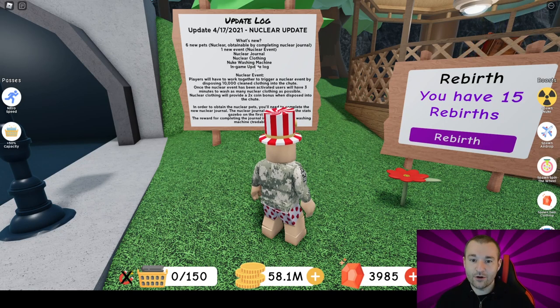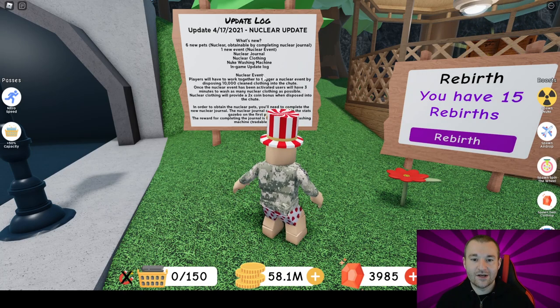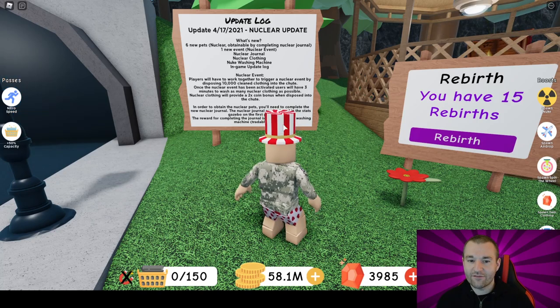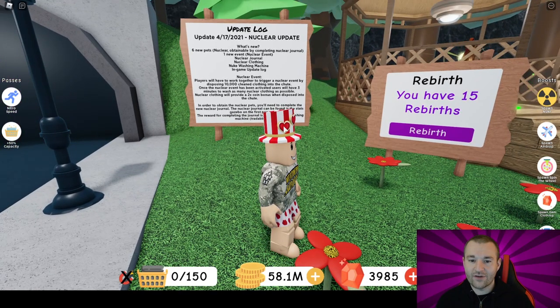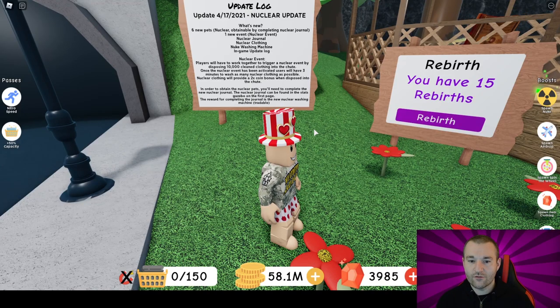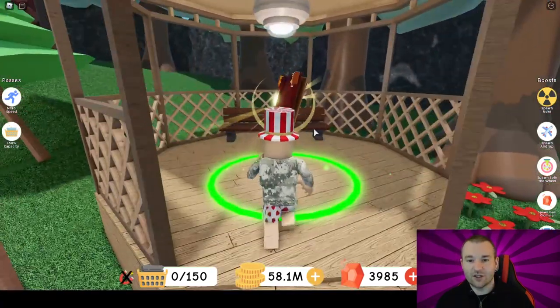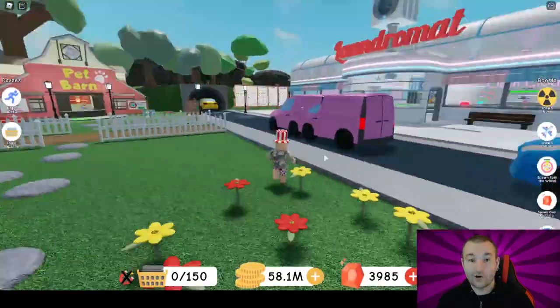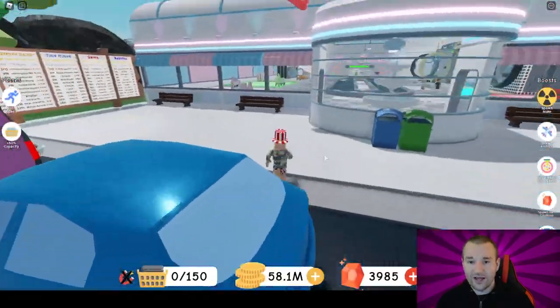When the event happens, all the clothing becomes nuclear — that's what nuclear clothing is. When you fill out the nuclear journal, you'll get the limited nuke washing machine, which is tradable. Players work together to trigger the event by disposing 10,000 clean clothes into the chute. Once activated, users have three minutes to wash as many nuclear clothes as possible, which gives a two-times coin bonus. The nuclear journal can be found in the stats gazebo on the first page, and during the event there are silvers, golds, and gems to collect.